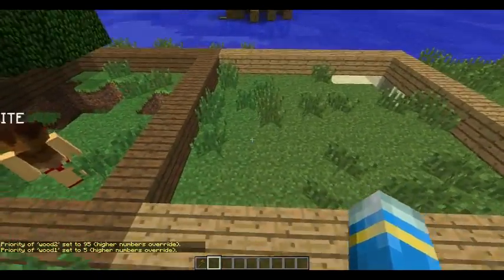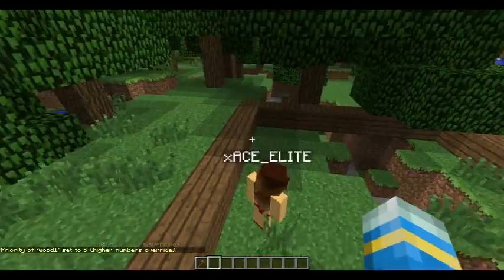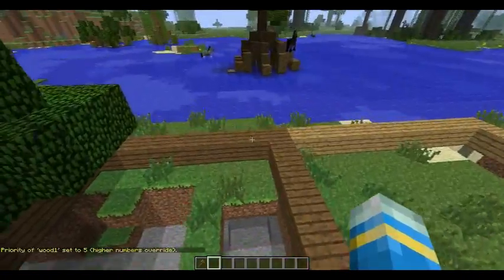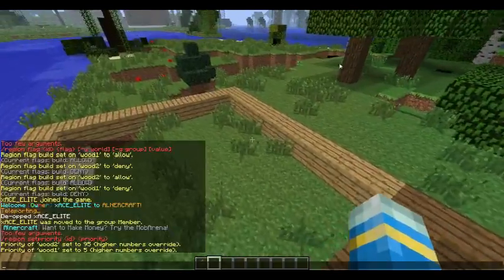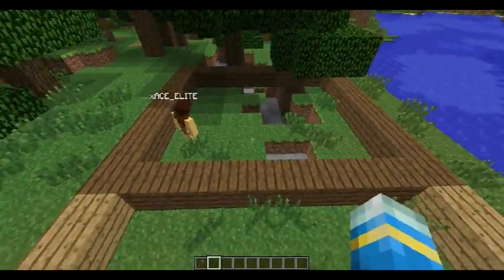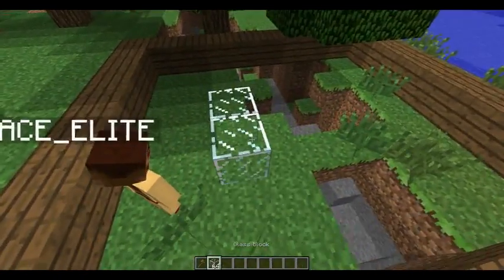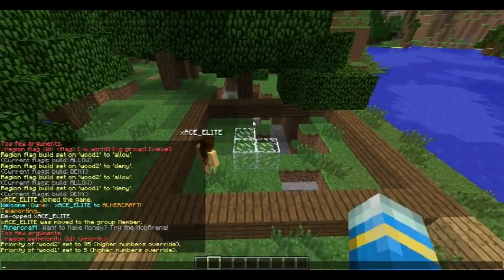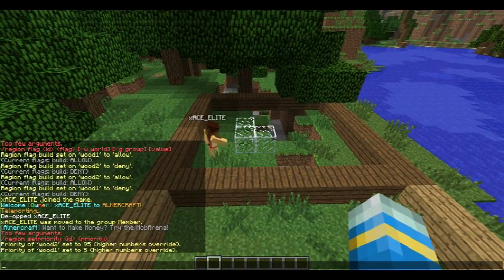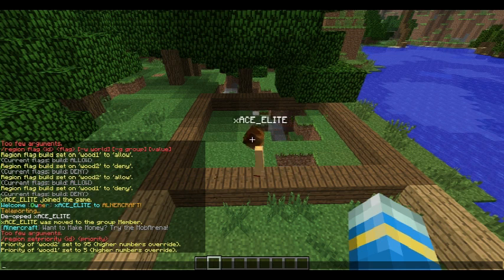So now wood2 has a higher priority than wood1, meaning the flag on wood2 will take superiority — it overrides wood1 at all times. So if I position my camera here and place glass blocks, you'll see my other account being able to break them.